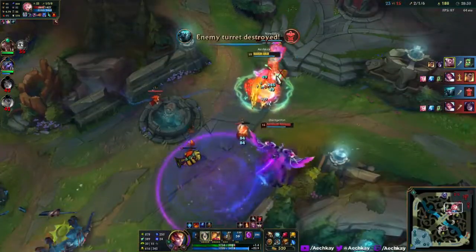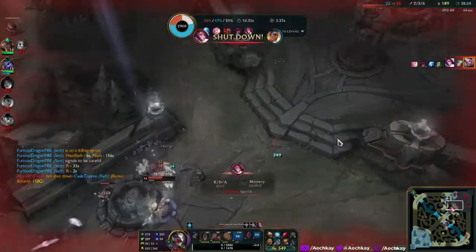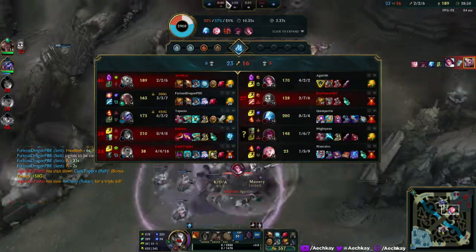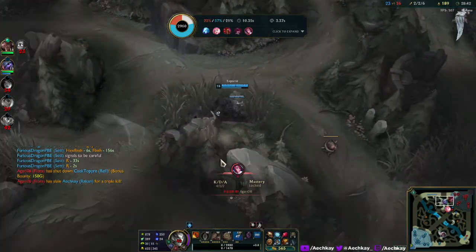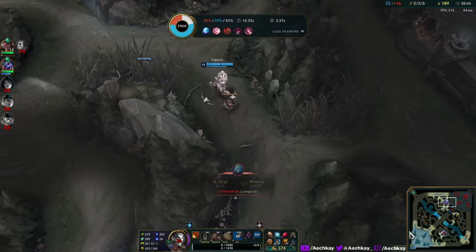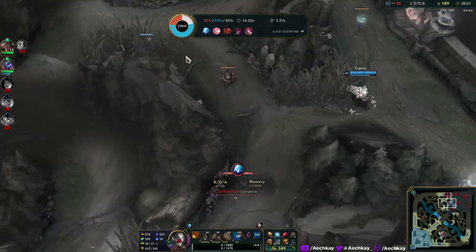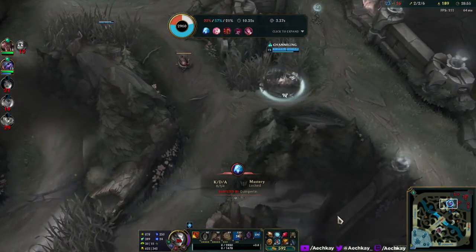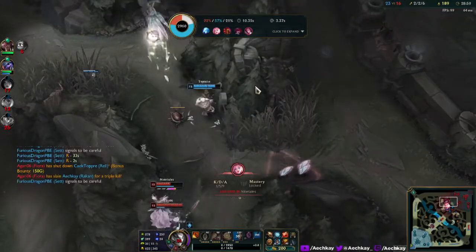I'm in the middle of everything — I don't know if this is gonna mean anything. I'm gonna get charmed, that's unfortunate. Tristana's gonna go for the top tower — no, she's having second thoughts. Hoping to assassinate Seraphine on the side or someone who's not paying attention. Seems like they know.